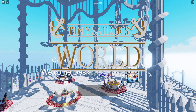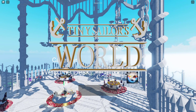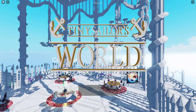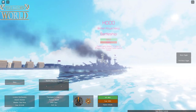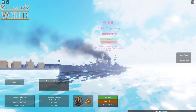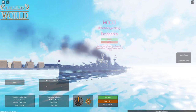Hey guys, welcome back to another video! Today we are back in Tiny Sailor's World and we are going to have an all-out battle with the Bismarck and the Hood. Here we have the Hood — this is a British Royal Navy battleship that unfortunately did sink in World War II, but so did the Bismarck, and that's who we're fighting today.